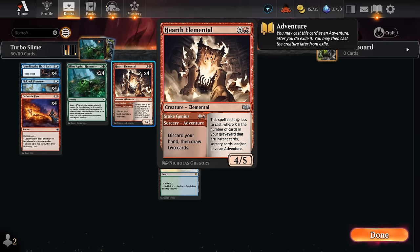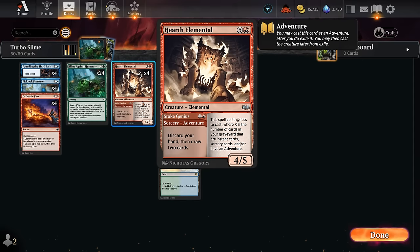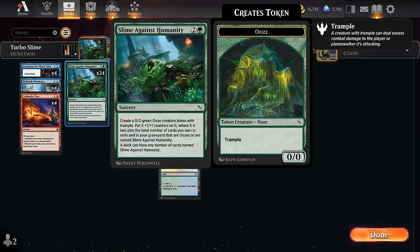The nice thing about Hearth Elemental is that we can also cast it as a cheap 1-mana 4/5 most of the time, since it gets a discount from each instant, sorcery, or adventure card in our graveyard — so it also tracks other copies of Hearth Elemental as well as the Piclock Prankster. On turn 4 we can often cast a large Slime Against Humanity as well as a 1-mana Hearth Elemental, getting on the board quickly so we don't fall behind if our opponent has a removal spell. The final chapter of Founding also lets us replay an instant or sorcery from our graveyard — and since we exile and then cast it, it doesn't shrink our Slime Against Humanity count, and it also tracks copies in exile, so it's not going to shrink future Slimes either.